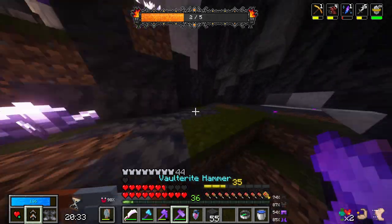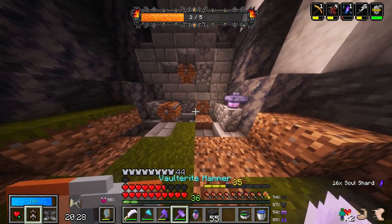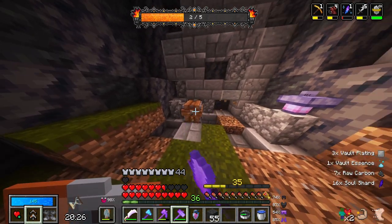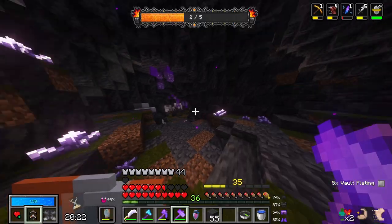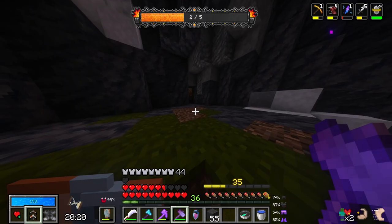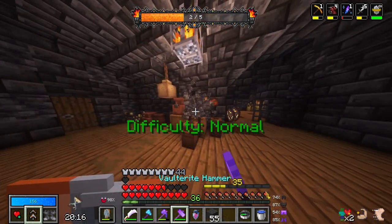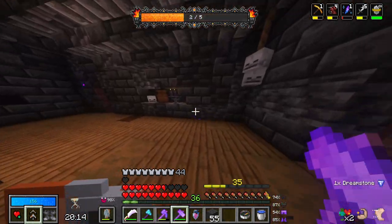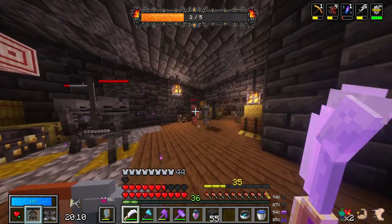We got a dungeon here. Maybe we can get the architect. Please don't be impossible. That normally wouldn't be vein miner, but thank you for that suggestion using the hammer. Normal — we could actually do this. And it's gilded as well. Very good. I am not scared about this whatsoever. This is going to be a breeze.